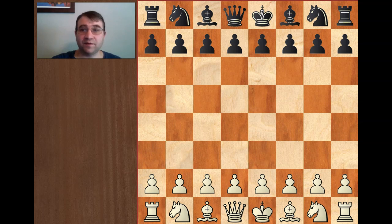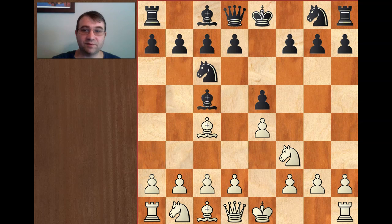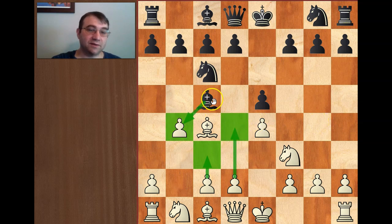So the game starts out e4, e5, knight f3, knight c6, bishop c4, bishop c5, and then Morphy plays his favorite opening — the Evans Gambit with b4. What the Evans Gambit does is it allows this bishop to have b4, but of course that takes time, and it allows White the chance to play c3 and d4, gaining time to develop his pieces faster and attack the center of the board faster.